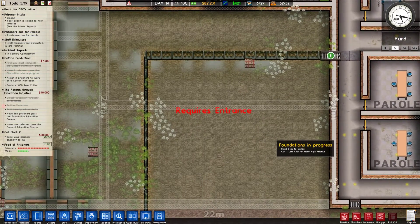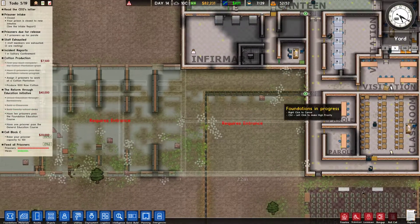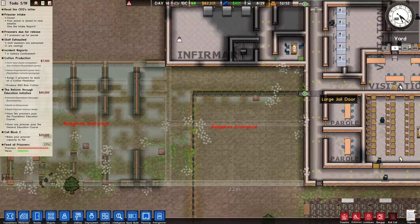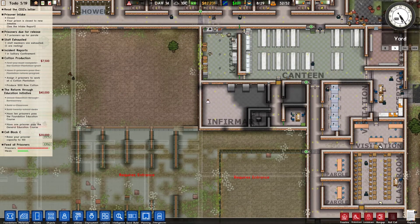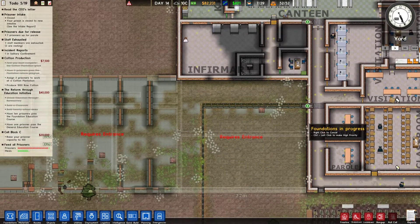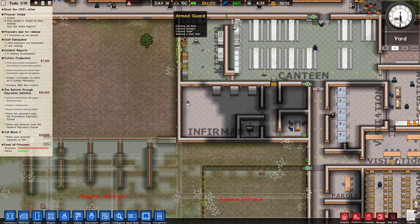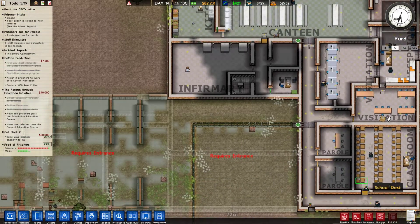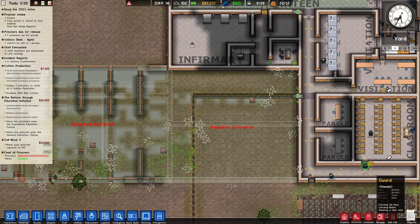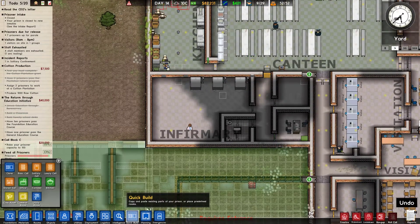We've commissioned this new wing to encompass the area down here as well. It would be kind of cool if I could move the infirmary and the psychologist office down here, and then I could just expand the canteen down. I think that would be kind of cool — let's see how we can deal with this situation.